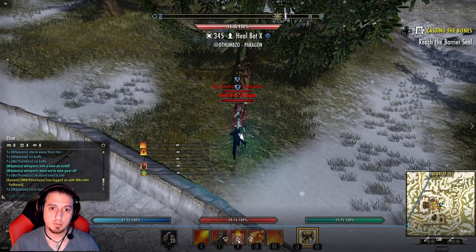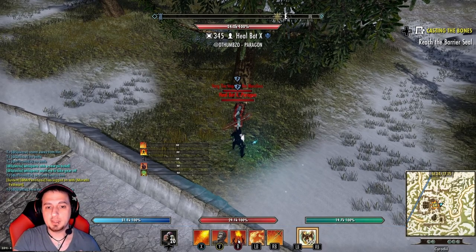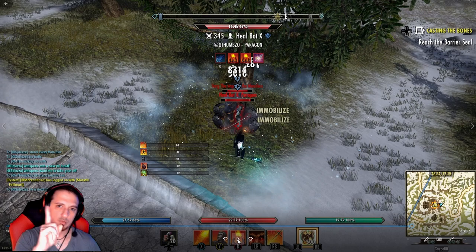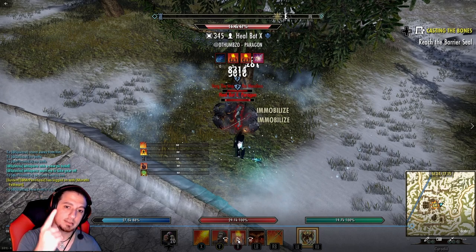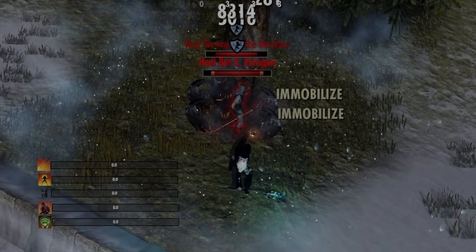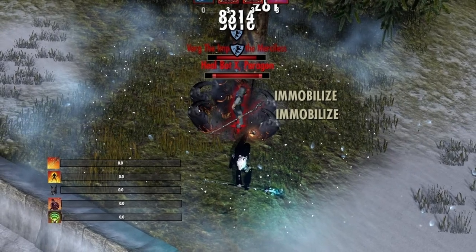The person closest to you will explode. There's a misconception we're going to get out of the way — that the explosion happens to everyone. It only happens to one person. Hrothgar has two instances of damage that it adds together. So when you AoE talons people and freeze them, everyone gets hit with Hrothgar. Stage one of Hrothgar is that it's damaging yourself with your own resistances — that's damage stage one. Stage two is that the closest person to you is going to explode.